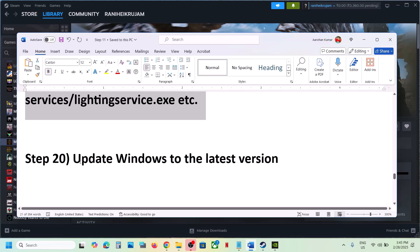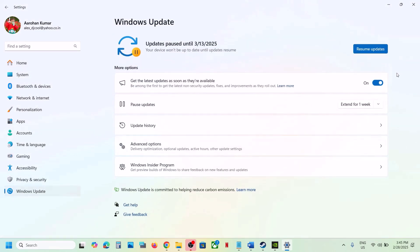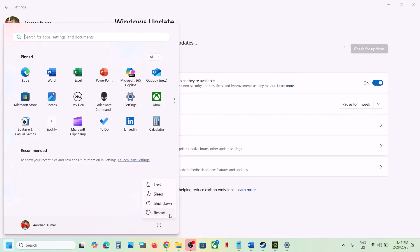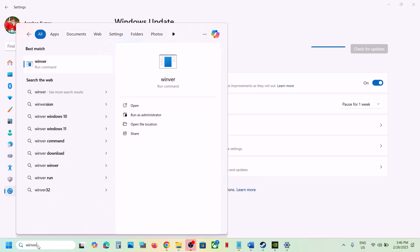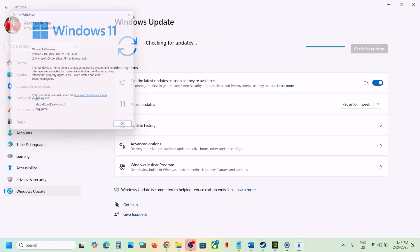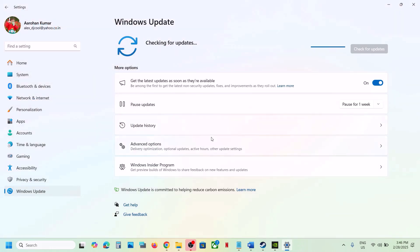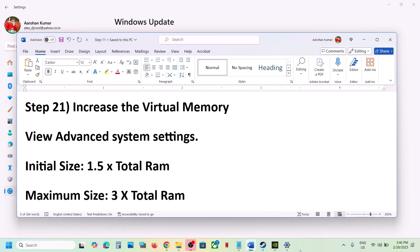If you have any third-party services running, close them and check. Update Windows to the latest version — this is important, do not ignore this step. Go to Windows Update (or Update and Security) and click Check for Updates. Once all updates are installed, restart your computer. In Windows 11, the current latest version is 24H2 — make sure you update to that version, restart, and then launch the game.